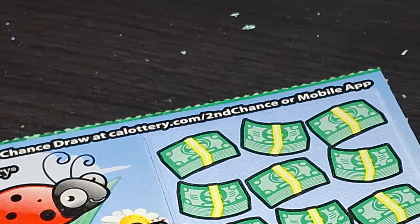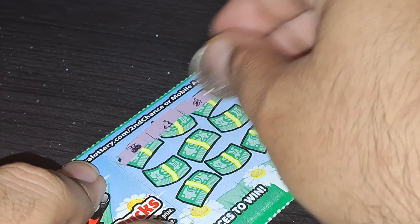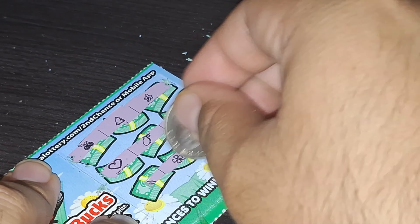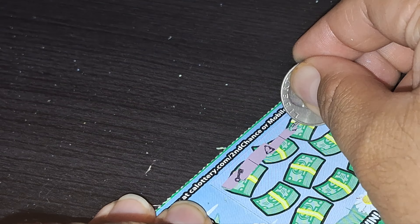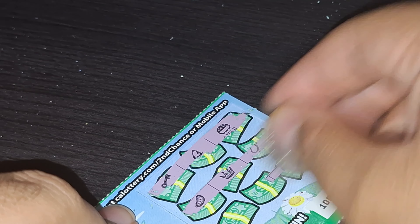207 — zoom back out a little bit. There we go. I'm glad I found that 2x, but not a winner on this ticket. One second. All right, there we go. 2x on 208. All right, that is not a winner.